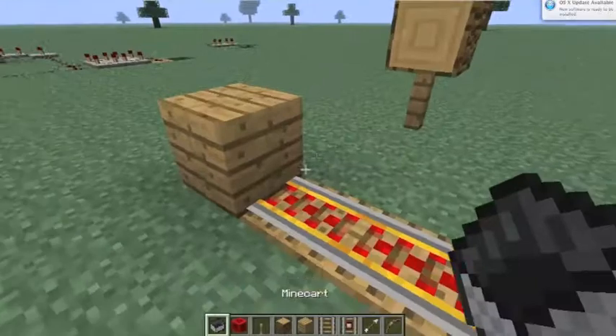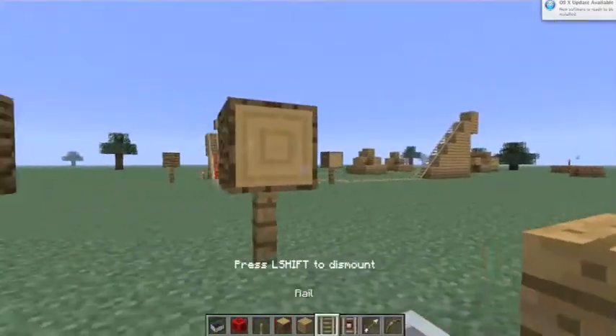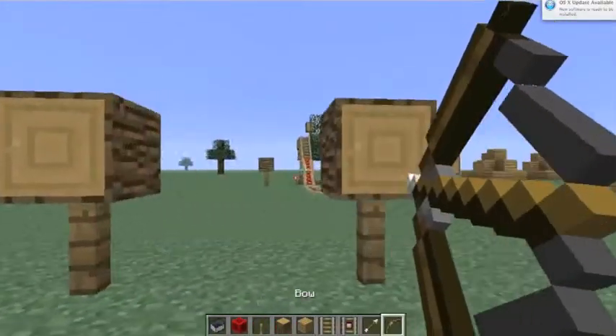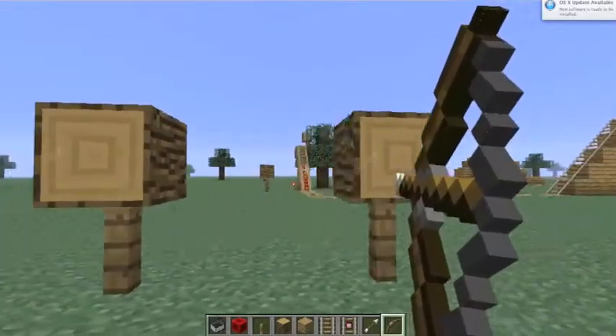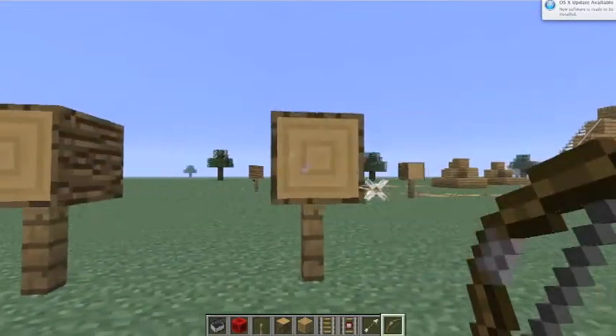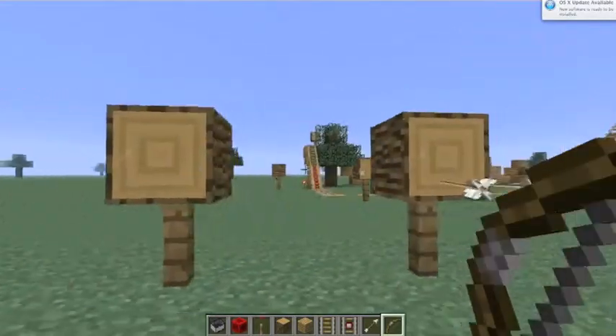I also made a different version where the cart only goes back and forth, which is still hard to play. As you can see, the crosshairs aren't where the arrows end up.